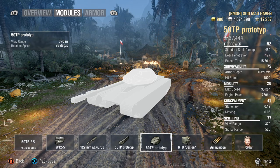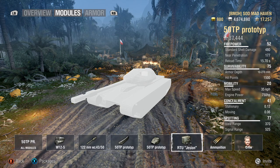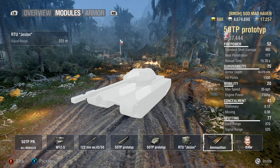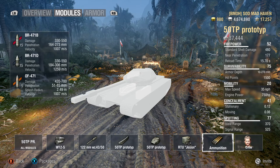Jumping over to the turret — with 370 view range, the best way to counteract that is binoculars, coated optics, or a well-trained crew. With premium consumables and everything stacked on top, you can get an overall view range of about 440 to 470. Your radio sits at 525 meters for assist damage range.